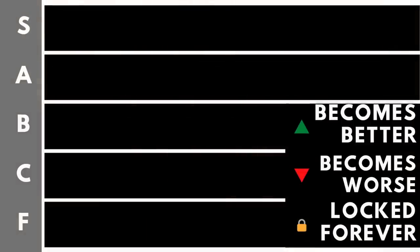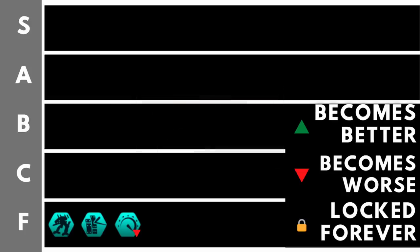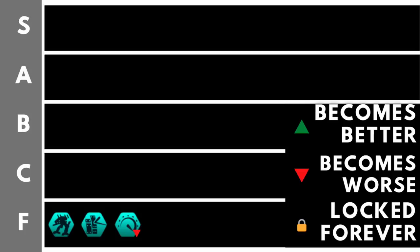We're going to start right at the very bottom — Tier F. First things first: War Bots. War Bots give plus 20% army damage and minus 20% army upkeep. That is okay, really not great, not fantastically useful given the position of ground combat in the game — this is dead last for usefulness. Zero Waste Protocols gives minus 10% robot upkeep, equating to 0.1 energy reduction per robot — every 10 robots saves one energy credit.